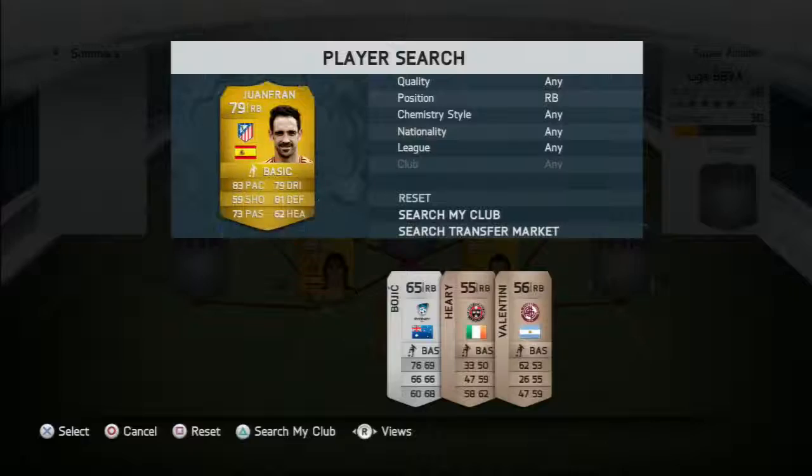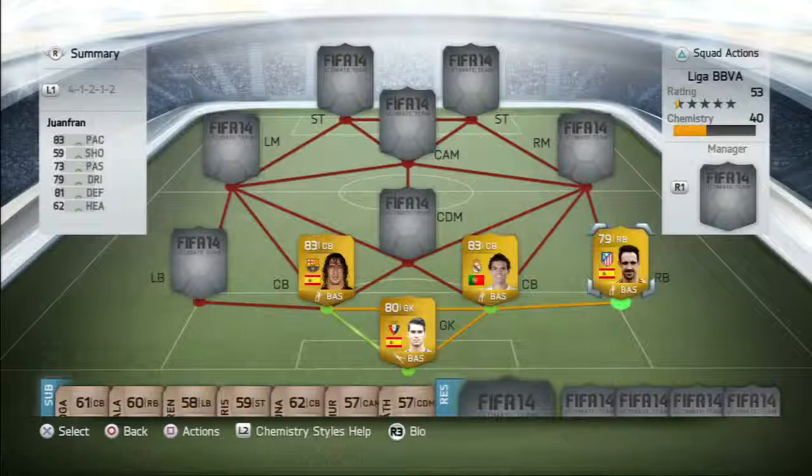Right back we have Juwan Fran. As you can see, 83 pace — the dude's a freak. Doesn't have that bad shooting either, 59, and his heading isn't too bad at all. But 81 defending is very good for a right back.